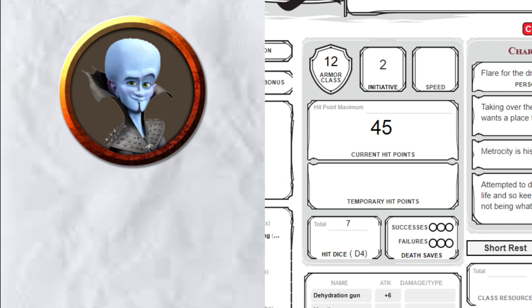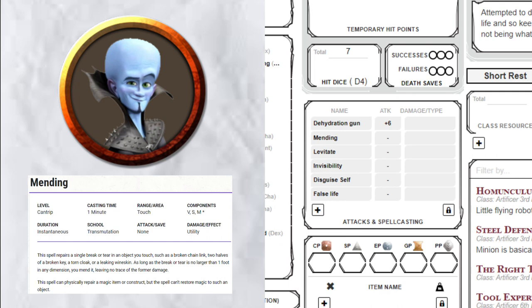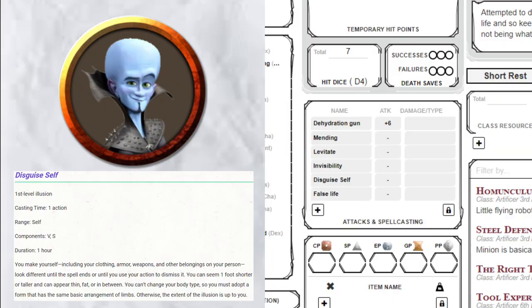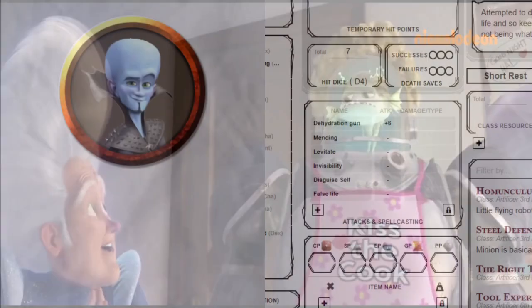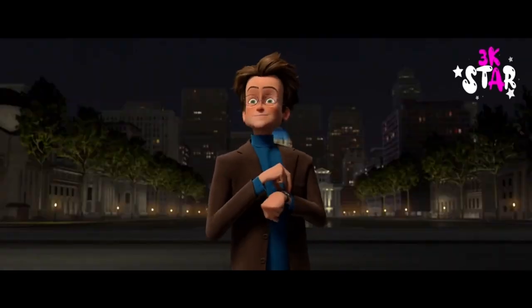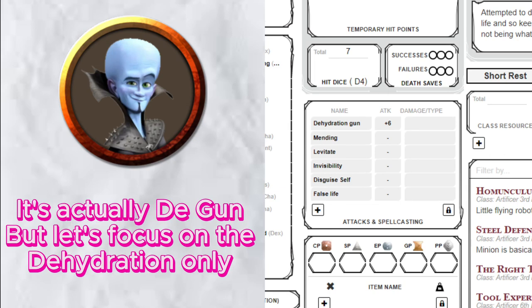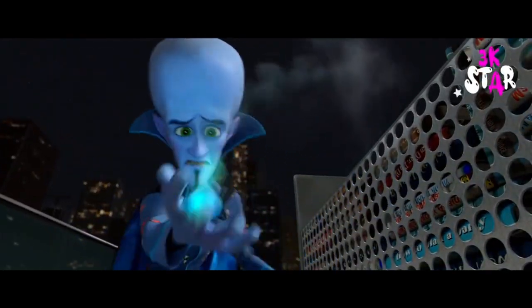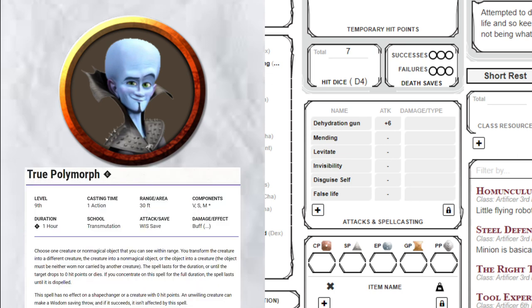Now for Attacks and Spells — what you're most excited for. I put Mending, because of course he has to fix his broken gizmos. Levitate, because he sometimes uses his little brain bots to float and fly. Invisibility, for his famous invisible car that he always somehow misplaces. Disguise Self, because he disguised himself as Bernard for much of the movie, as well as that Hal space-dad plotline. False Life, because he spent a lot of it as Bernard living a false life — I'm including it for the pun rather than any mechanical reason. And finally: his famous Dehydration Gun. It essentially dehydrates people into little cubes — it doesn't kill them, just add water and they're good as new. The closest thing I could find to transforming people into tiny cubes is True Polymorph. Really high level and powerful, but I think we can all agree it's fitting.